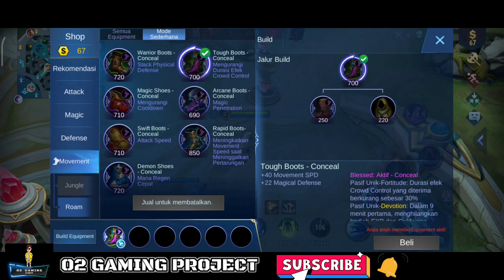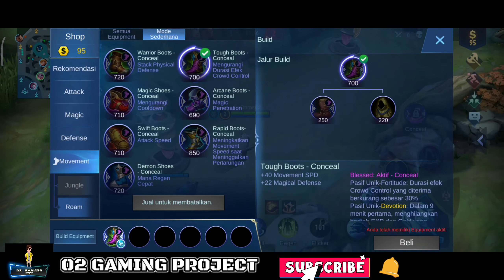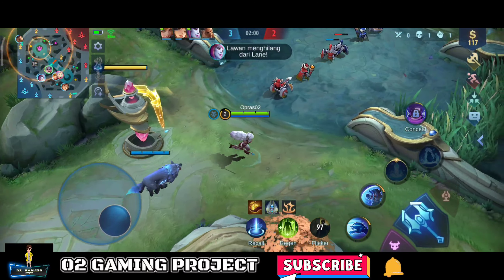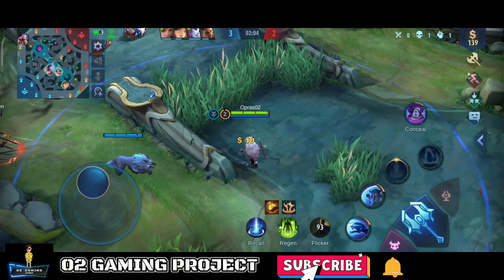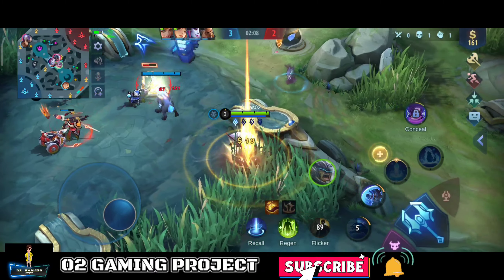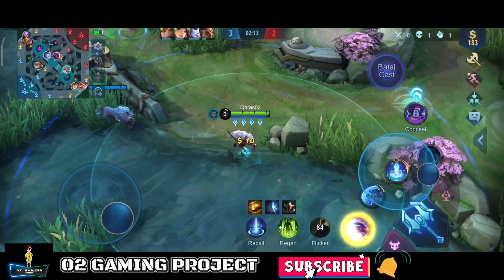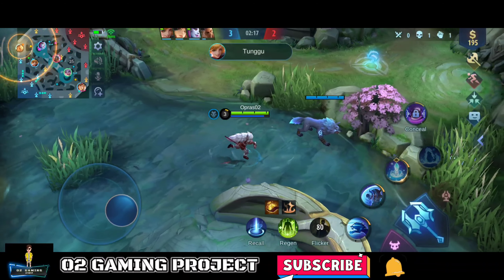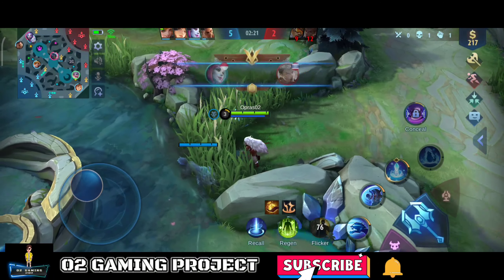Untuk item pertamanya, gue beli sepatu crowd control - sepatu magic yang bisa ngurangin crowd control musuh, karena ada Luoyi. Kita pasang trap di sini, kita bantu bawahnya pasang trap. Karena di mid udah ada trapnya Selena. Nice, Bruno-nya mati.